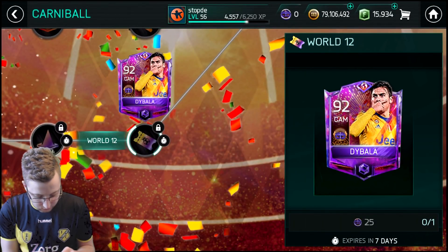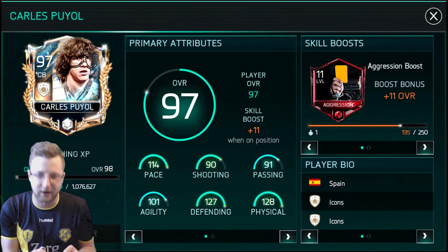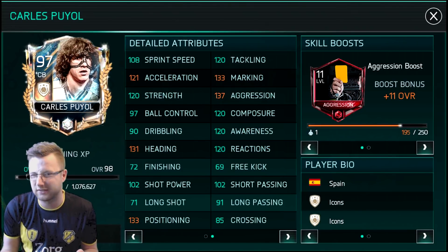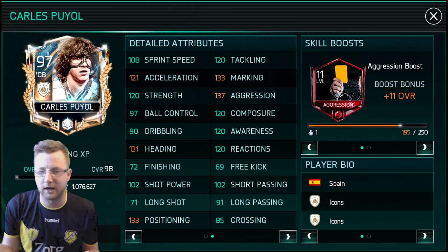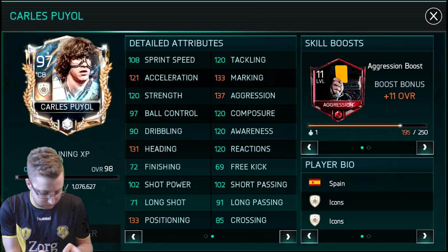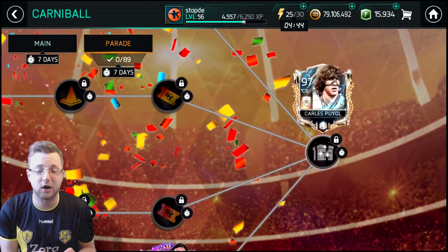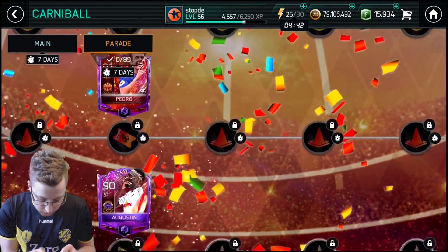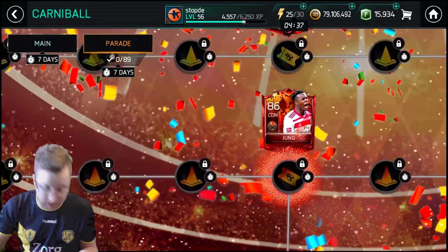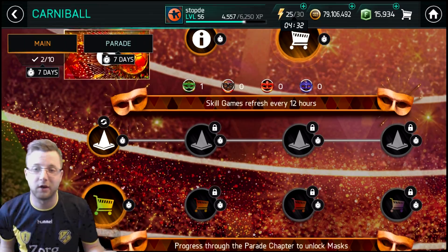That's definitely a card I want to try and get. And then look at that final card — 114 pace, 133 marking, and 37 aggression. At max, it's basically 120 in almost every single defensive stat. This would be a wicked card to get, but like with these campaign-end cards, it's going to cost you a fortune. I don't know if we'll be able to get that prime icon, but we'll see how many players we can get through. It does look like a fun event and I'm excited to see how it turns out.